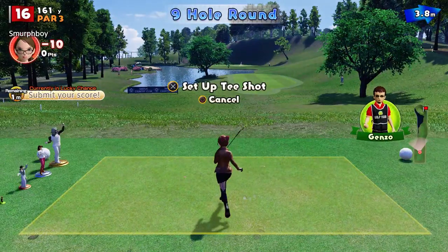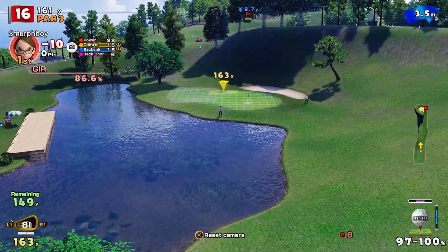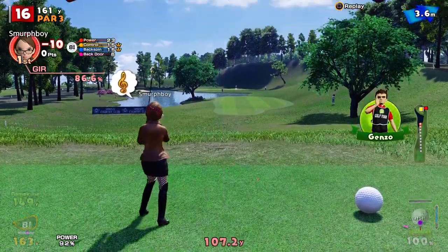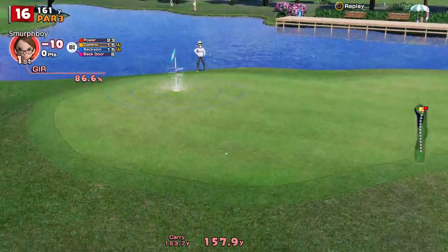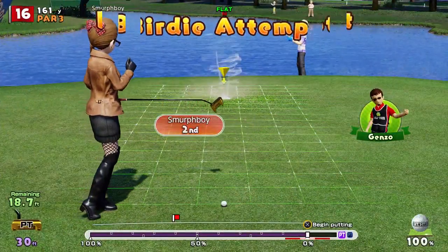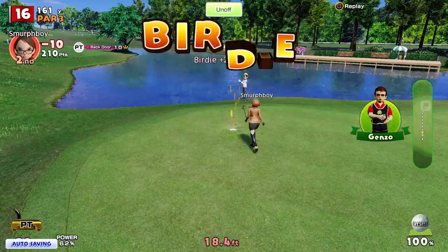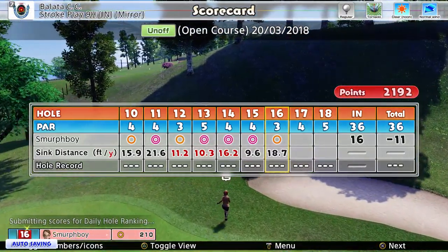Hole sixteen, par three. This should be drivable — I think it's quite close to the front, so this is going to be about reading it. The sway will determine how long we do here. Nice shot. Did I read the wind? Yeah, just too long. It's a twenty-foot putt back with a birdie now — should be pretty straightforward. We'll have to be happy with the birdie. That gets us to eleven, breaking our run of eagles.